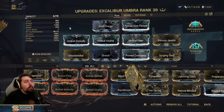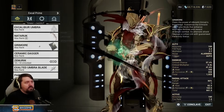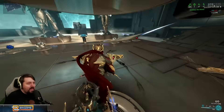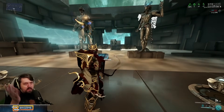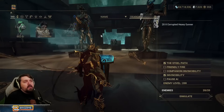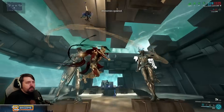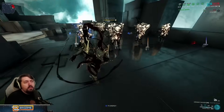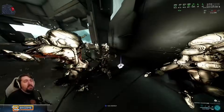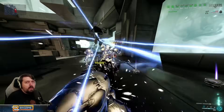So that's what I'd suggest for a lower-level version of this build — keep in mind it won't compare to the full incarnon Ceramic Dagger setup. We'll of course be showing what the full build does. I just have the Nadruk and the Grimoire on here — we probably won't use them, although the Grimoire has a Dex arcane for keeping the combo timer up. For the demo we have 20 corrupted heavy gunners, and we'll turn off invincibility and get at them.